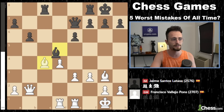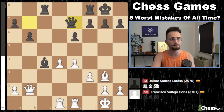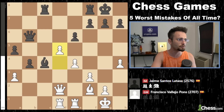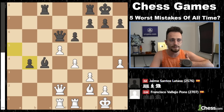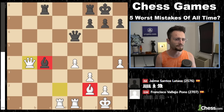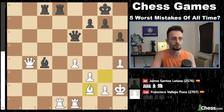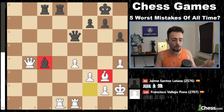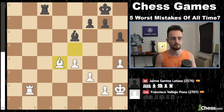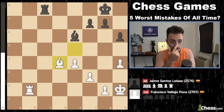Vallejo has a nice positional squeeze going. E4, here comes h4, here comes a3 preventing the queenside pawns from coming down for black. He picks up a pawn. When you look at endgames like this, queens and rooks are equal, white has an extra pawn, but it's the bishops of opposite color that point to the fact that this will likely be a draw — especially if all the pawns are on the same side. White needs to avoid a bishop endgame, and that is why Vallejo happily goes to rook and bishop versus rook and bishop, four versus three.